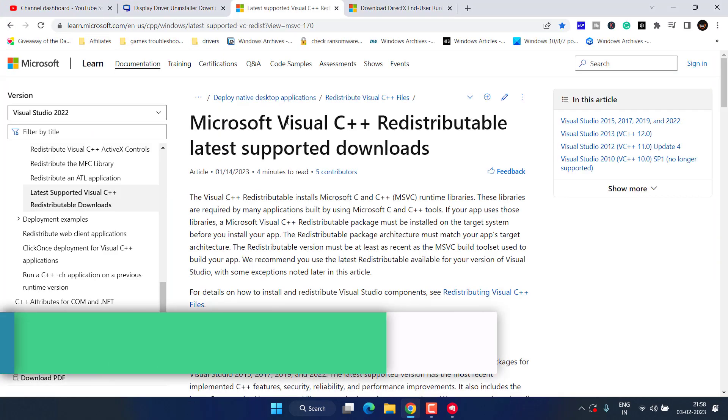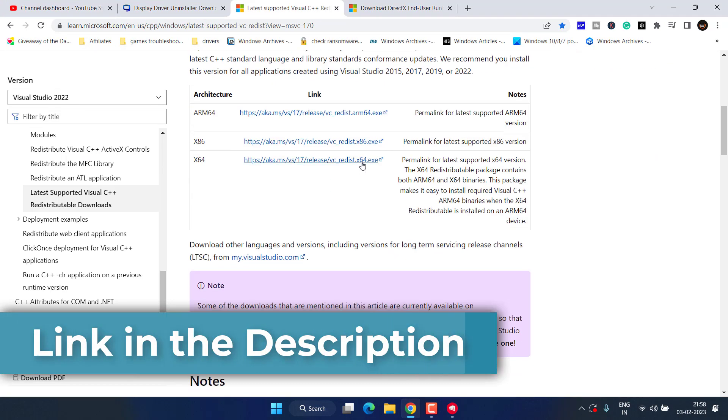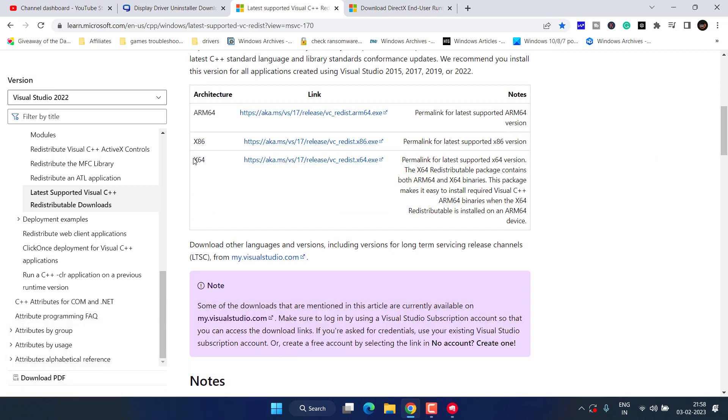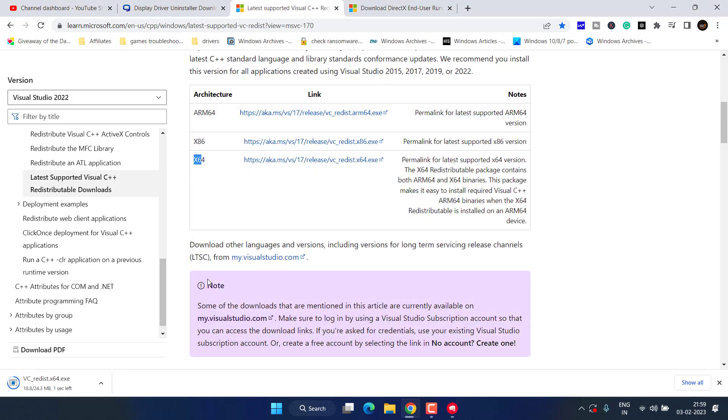Head out to your browser and open this Microsoft Visual C++ link. Scroll down and you will find the option for x64 — click on it. This will download Microsoft Visual C++ into your system.